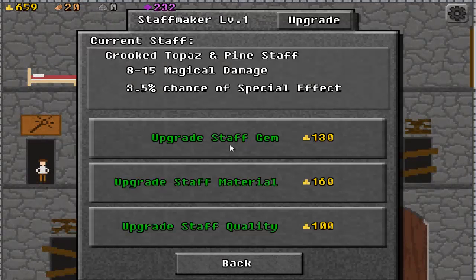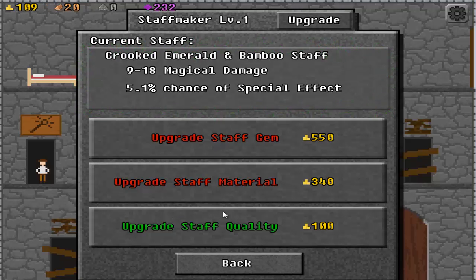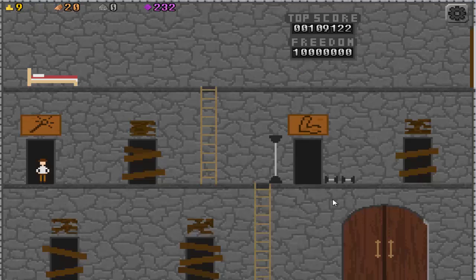Magic stuff. Upgrade staff gem, upgrade staff material, and upgrade the staff quality. We have a crooked topaz and a pine staff. Let's upgrade the staff material. Staff gem — a crooked opal. We're just gonna spend all our money here. We're doing more damage!